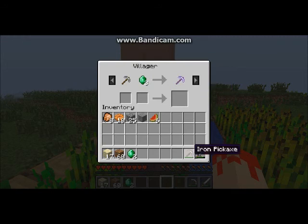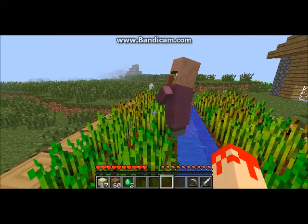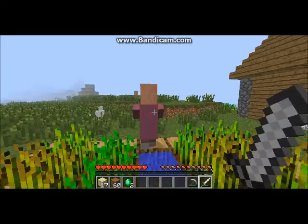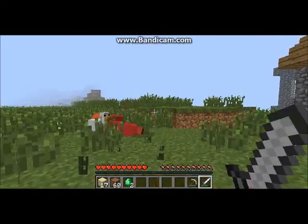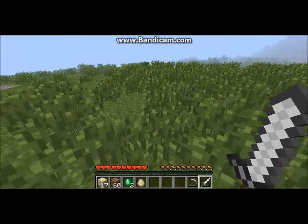Wait a second — we just happened to miss an enchanted iron pickaxe, Efficiency I! When you don't like someone's offer, you have to kill them. Yeah, it's the law of Minecraft.